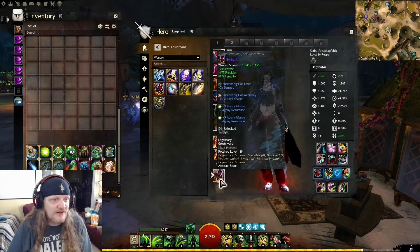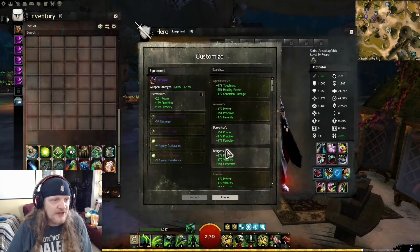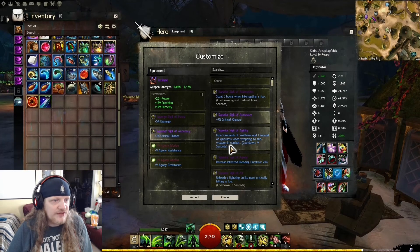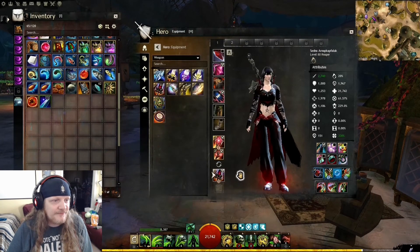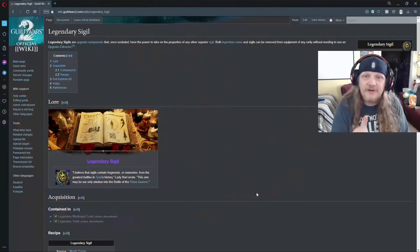Now we've got a legendary greatsword here. Let's replace this Sigil of Accuracy with this upgrade — it's not going to destroy the accuracy because it's a legendary weapon. So let's select our legendary sigil, choose accuracy, and accept it. There we go, it's on there. And if I replace it on all templates, the item is returned to me. You may have to get extraction devices for ascended or exotic weapons, or scrap them with Black Lion Salvage Kits to make sure you get your sigils out of them. Then you can sell them, scrap them, or give them away. I'll see you next time on the Arsenal Show.